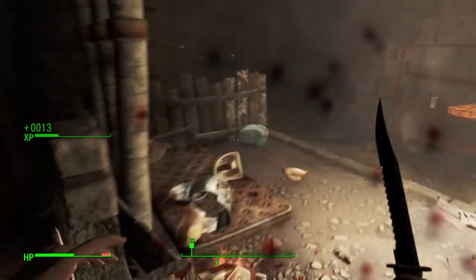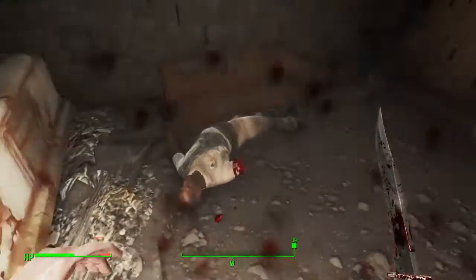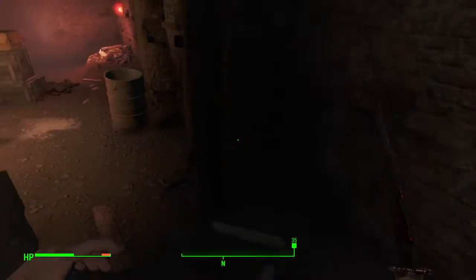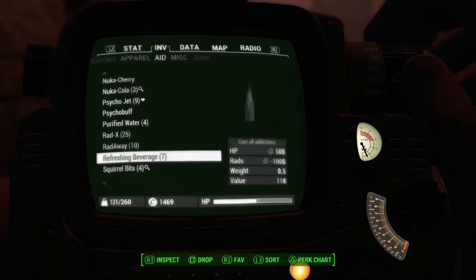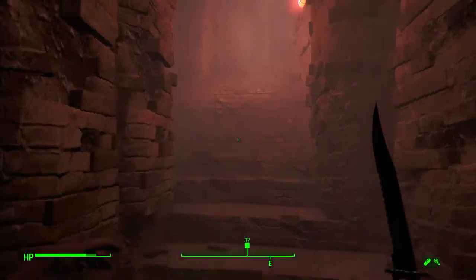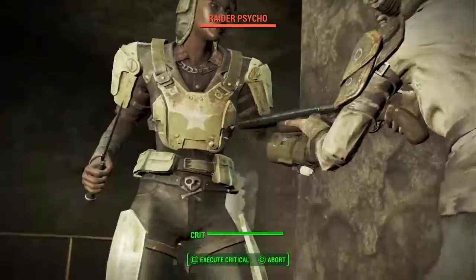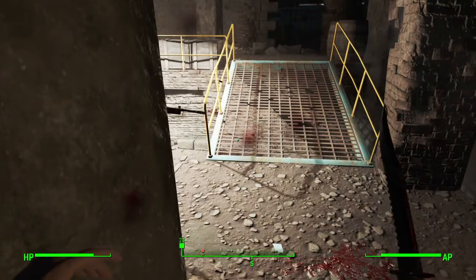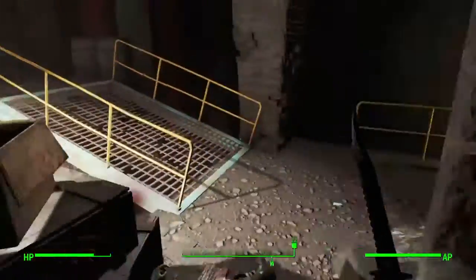Even turrets bleed - I like the fact that robots and turrets bleed. Synths bleed too, by which I mean they're susceptible to bleeding damage. I've got squirrel bits tagged because of squirrel stew - if you get the right stuff you get a food item that boosts your experience points. Very very slightly - 2% I think - but that's better than nothing.